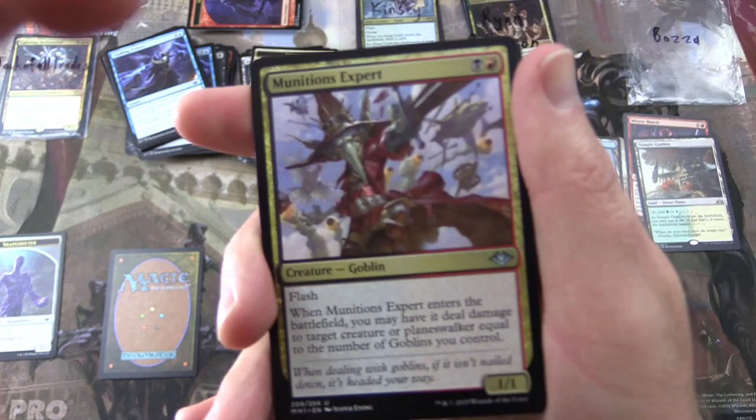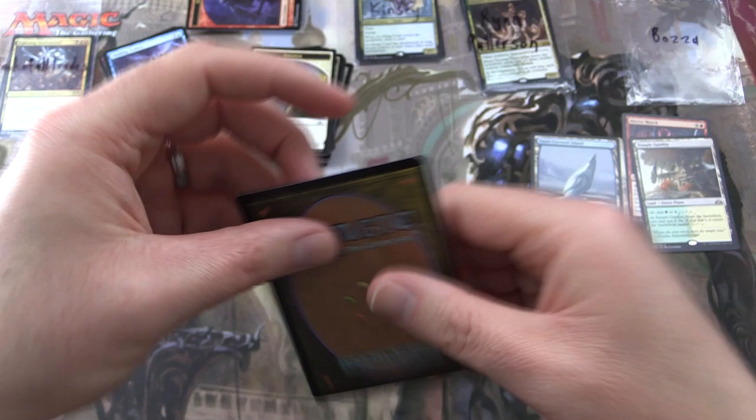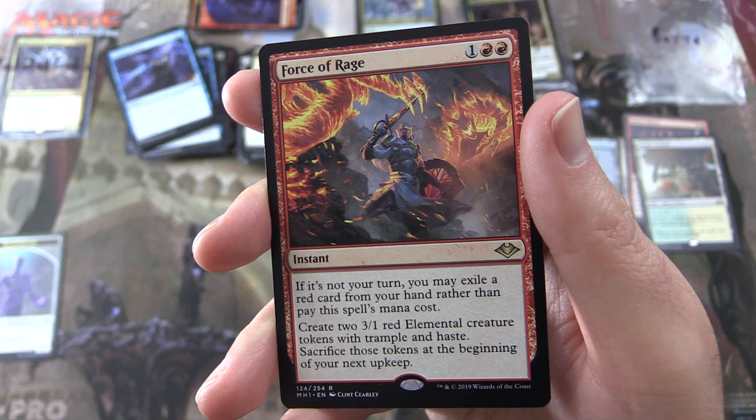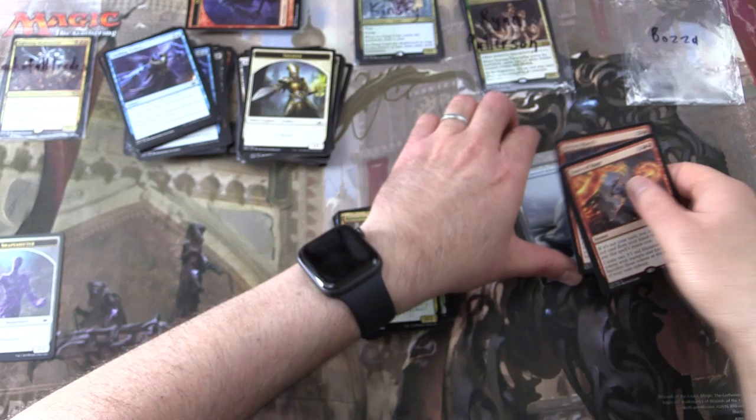Now the uncommons: Munitions Expert — Creature Goblin — Wall of Blossoms, and Ruination Rioter. Rounding things out, final rare for the video — Force of Rage! Instant for three. If it's not your turn, you may exile a red card from your hand rather than pay this spell's mana cost. Create two 3/1 red elemental creature tokens with trample and haste. Sacrifice those tokens at the beginning of your next upkeep.